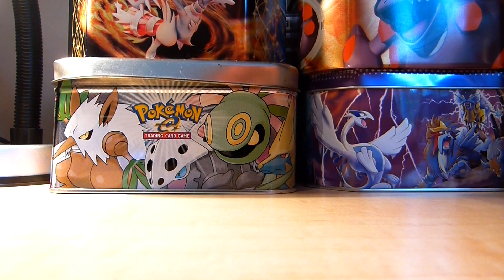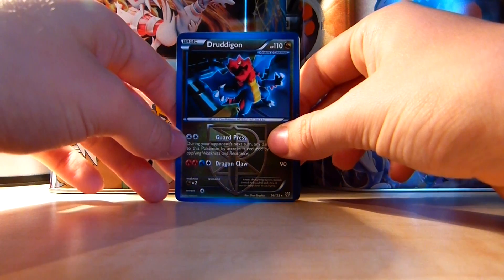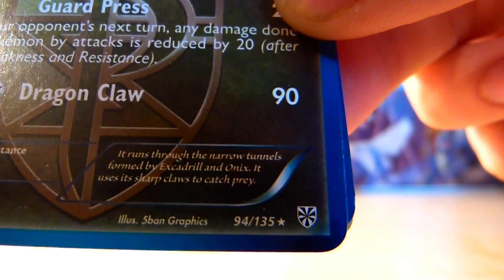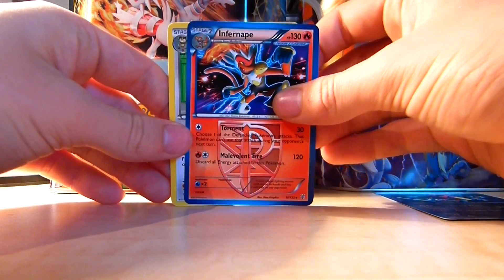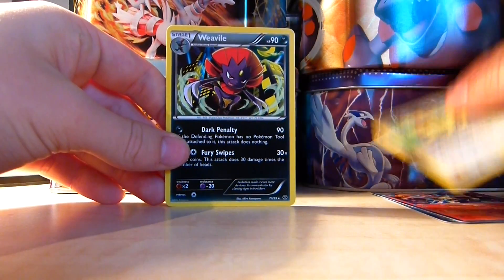Now these are often your more powerful cards — a lot of them are often stage 2 or 3 Pokemon, but you can often get base Pokemon like this Dreadigan here. You can tell it's rare because it's got the star symbol. So I'll just show you a few rares: we've got Dreadigan, Infernape — that's what I'm talking about, a stage 2 card — Persian, and also a Weavile.